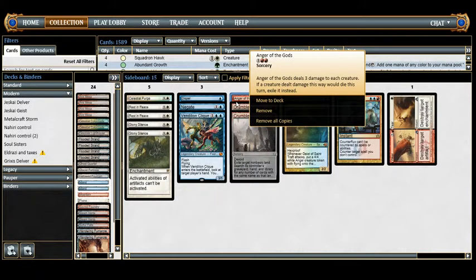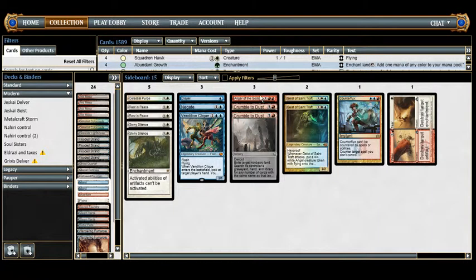We have a single Anger of the Gods — another board wipe for small creatures. It deals three damage to each creature, and if a creature would die this way it's exiled instead. It's great against Burn, Goblins, and Zoo. I'd bring it in against any deck that runs small creatures.